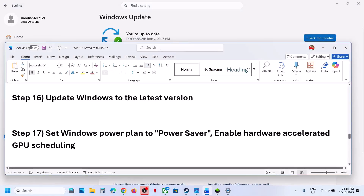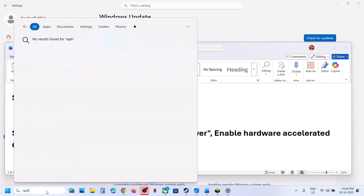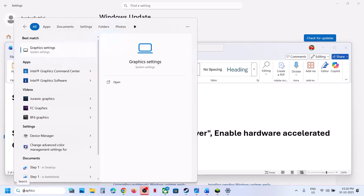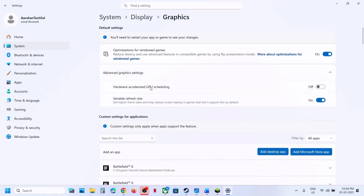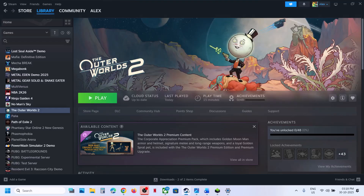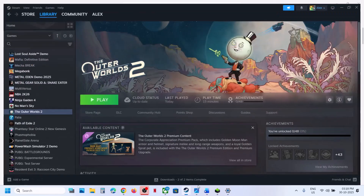The next step is to enable or disable Hardware Accelerated GPU Scheduling. Type in Graphics Settings in the Windows search box, click on Graphics Settings, then click on Advanced Graphics Settings. If Hardware Accelerated GPU Scheduling is off, turn it on, relaunch the game, and check — you may need to restart your computer. If it is already on, turn it off, relaunch the game, and check.